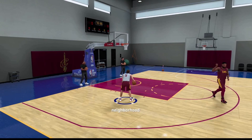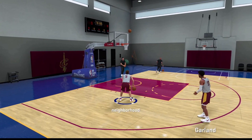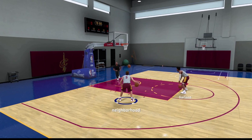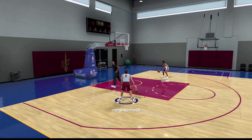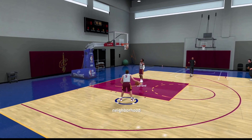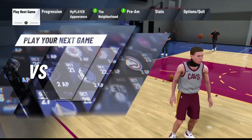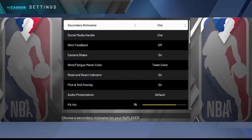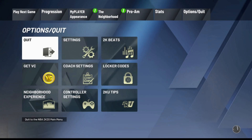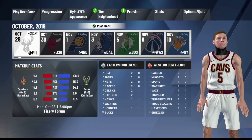Every single one of those practice drills was Tier 2 badge progression, which is super OP. If I'm able to green corner shots with a 60 overall and still get badge progression, you should be able to fly through your badge progress with a slightly upgraded player. After you're done with practice, press Start, go to Options, Settings, make sure it's still on Hall of Fame difficulty, and then go to Play Next Game and load up your next game.